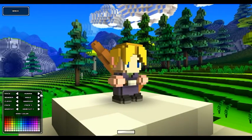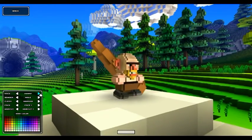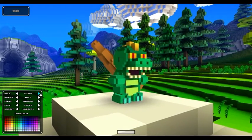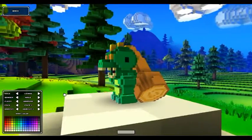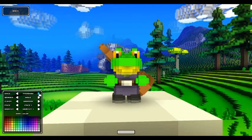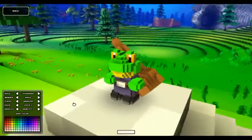You can choose from human, elf, dwarf, orc, goblin, and lizard. This is the guy I play at the moment. We also have undead and frogman. So let's go frogman for now.